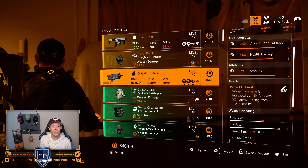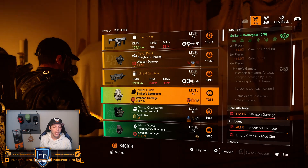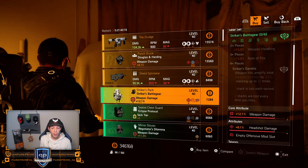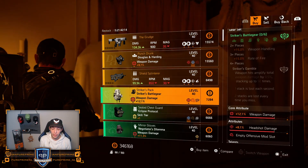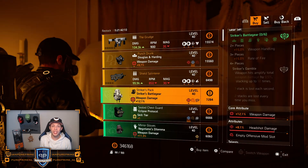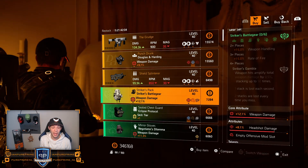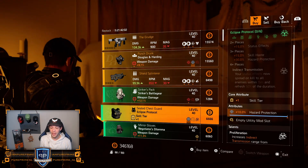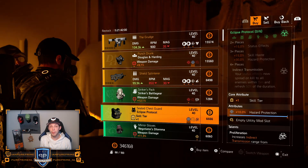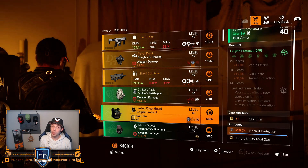I'd leave the Shield Splinter — I would love to see some other attributes, especially that stability. Striker backpack: 12.1% weapon damage, 8.1% headshot damage — could be decent, but I would love to see that weapon damage a little bit higher before buying it for 7.2K. Eclipse vest with 10% hazard protection max capped — you can pick this up as well, could be nice for a combination.